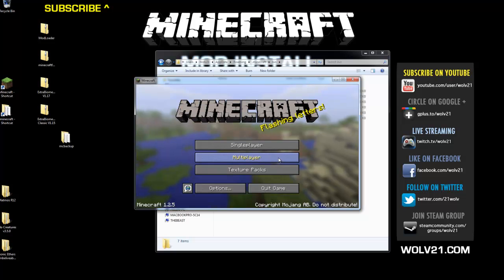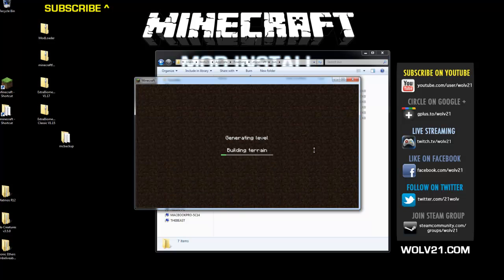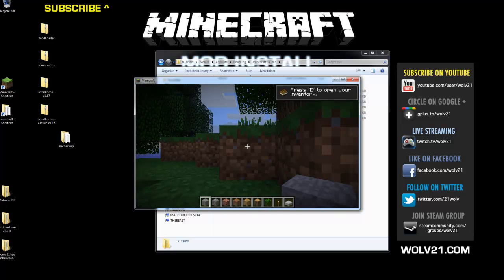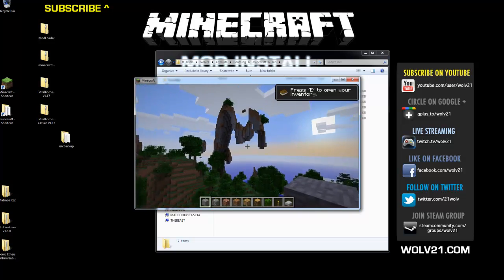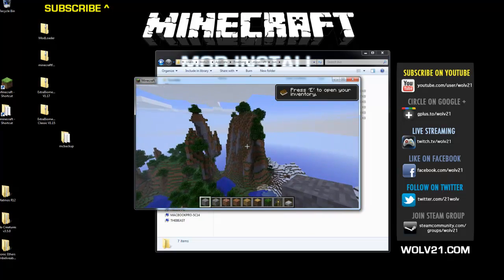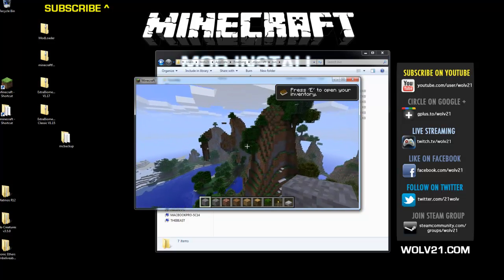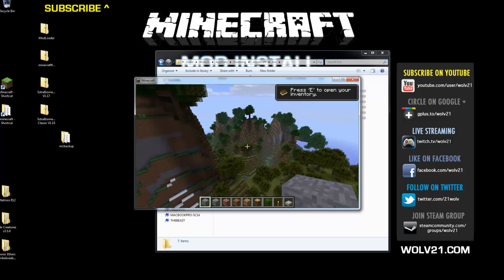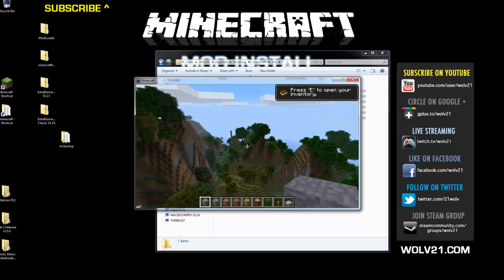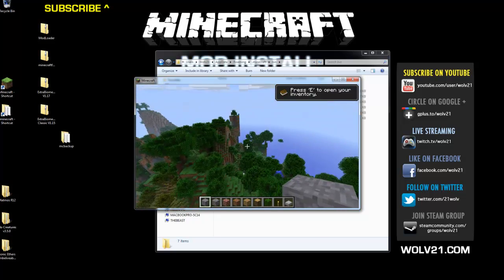This is the classic version — it's more of a vanilla feel. It does not add extra blocks, just more landscape variety and biomes. Once it generates, you should have some pretty cool landscapes. Like these random hills over here — usually not that hilly.